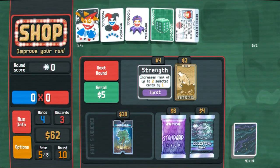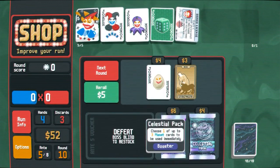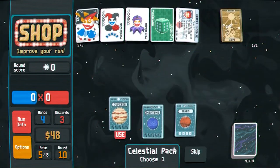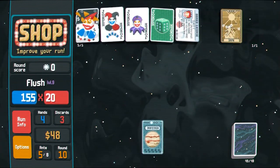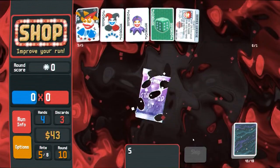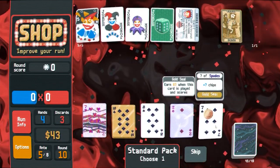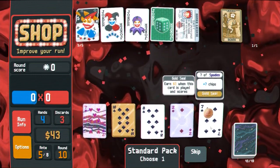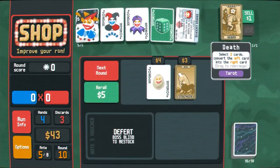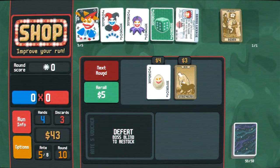Strength is fine. Let's definitely buy this voucher — more interest seems good. Jupiter please. I don't need more hearts in my life. Give me the seven of spades with the gold seal — I think that's actually better than the gold ten of spades, and yeah, you're definitely keeping death, that is for certain.